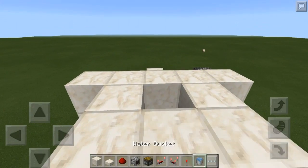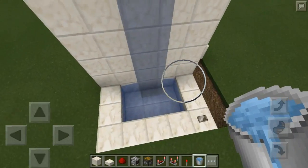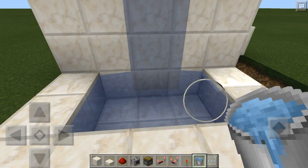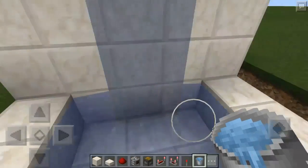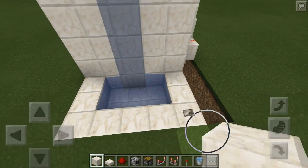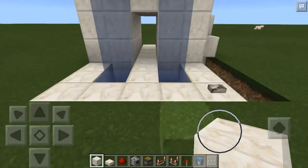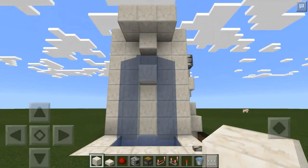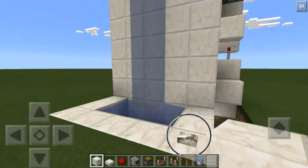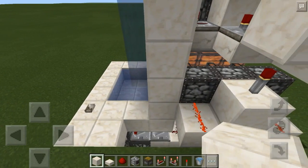Now we can place our wall up here and place our water. The water goes just above the block that will get extended, right here. Place water right here. That should be everything — let's give it a test. Press it and it opens up just fine, press it again and it closes up just fine, and it will go all the way down before this opens up again.